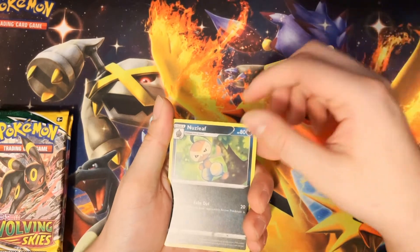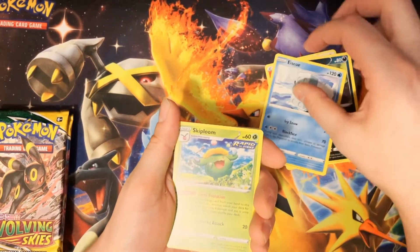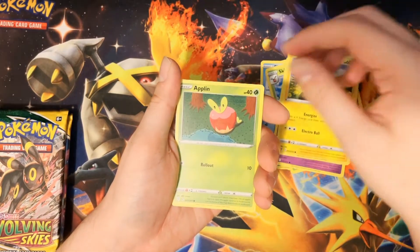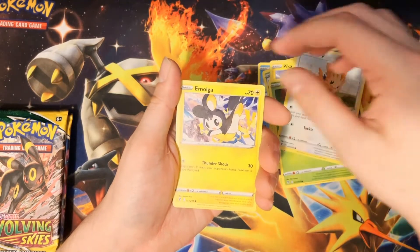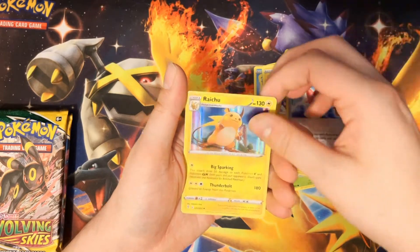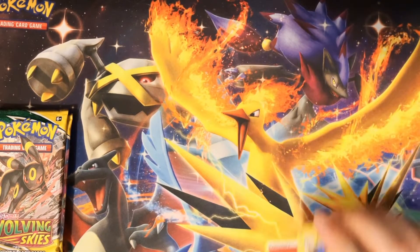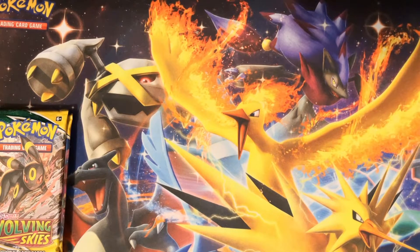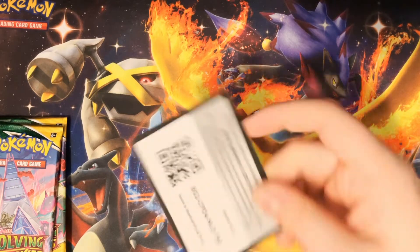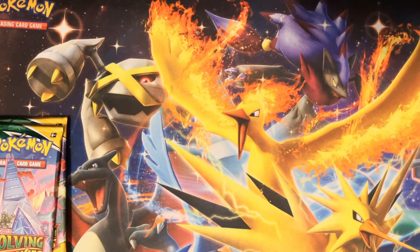Fire Energy, Jumpluff, Ice Cube, Skiploom, Cutiefly, Pikachu, Applin, Lilipup, Emolga, Toy Catcher, and Raichu — that's the first Raichu I've had, kind of cool. I like getting new cards I haven't seen in the other packs of the same set, especially when opening a ton of packs like this.